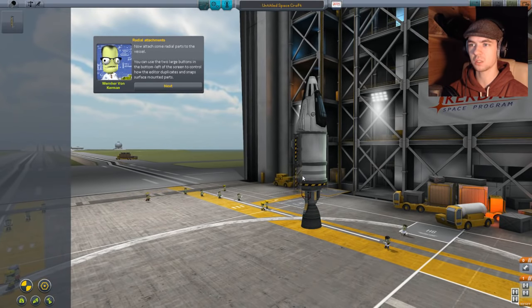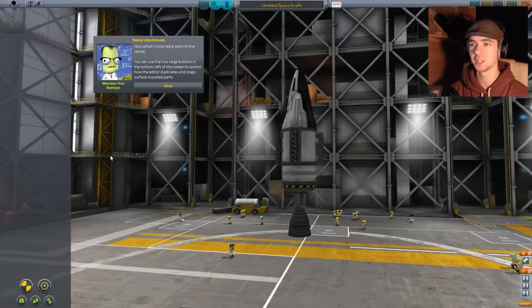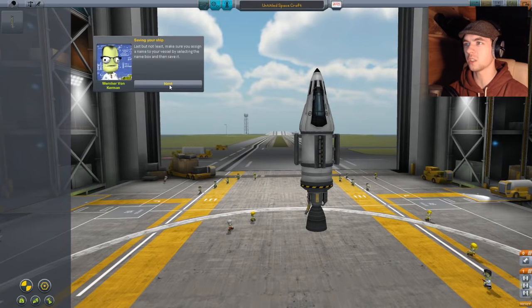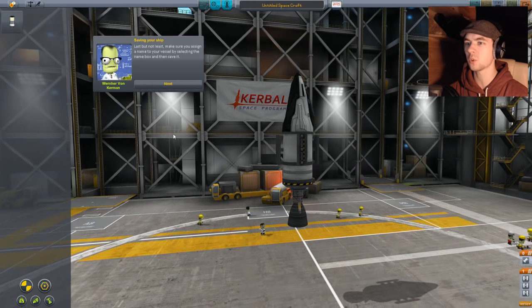That doesn't really seem right. Can I do these sides? That doesn't seem right either. I'm hardly gonna attach that many rockets. Interesting looking ship — let's hope it goes better than it looks! Last but not least, make sure you assign a name to your vessel by selecting the name in the box and save it. So can I attach more rockets now?